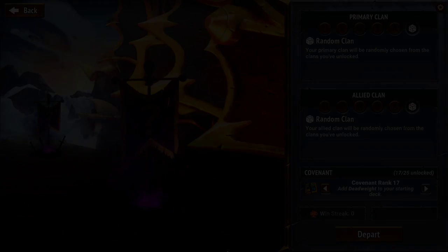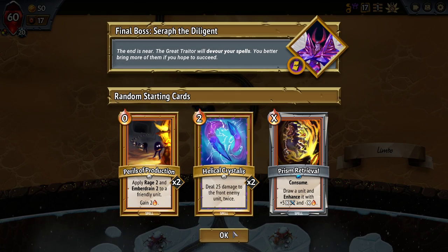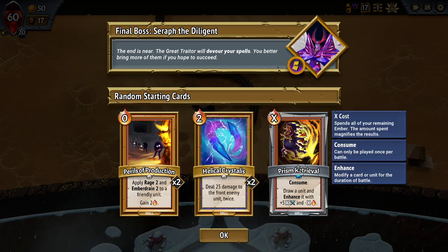My name is Rhapsody and welcome back to Monster Train — Random Random, as you know, and Covenant 17. Perils of Production, two Helical Crystals — oh, I love those — and a Prism Retrieval.